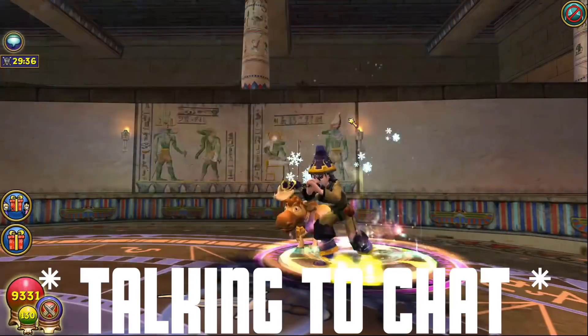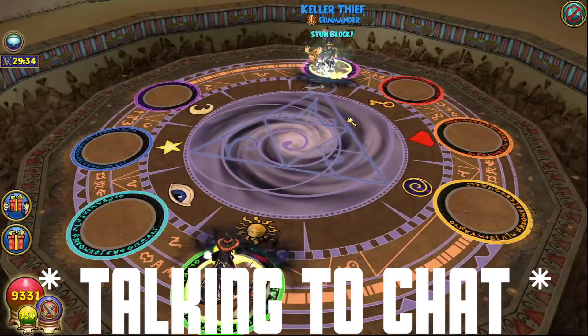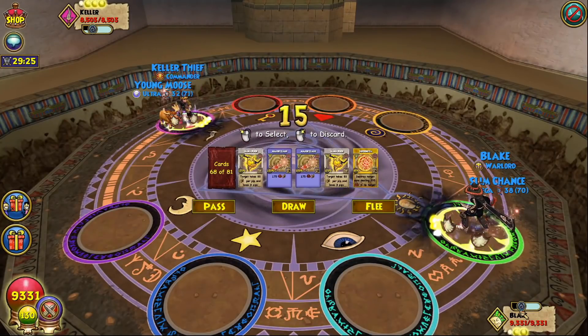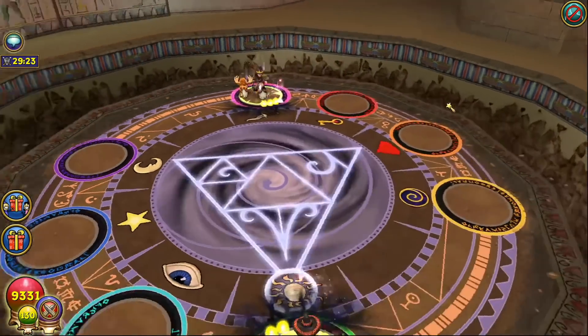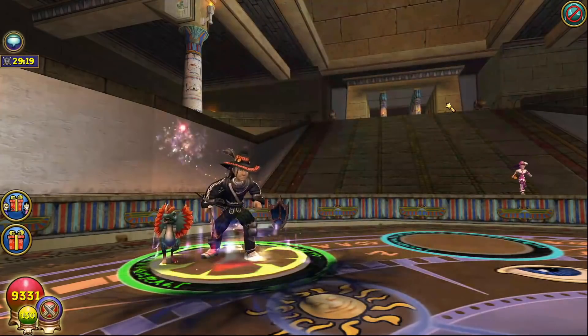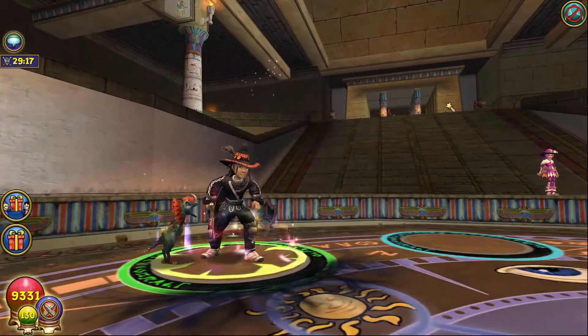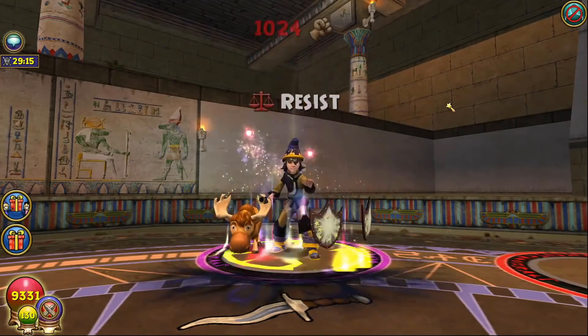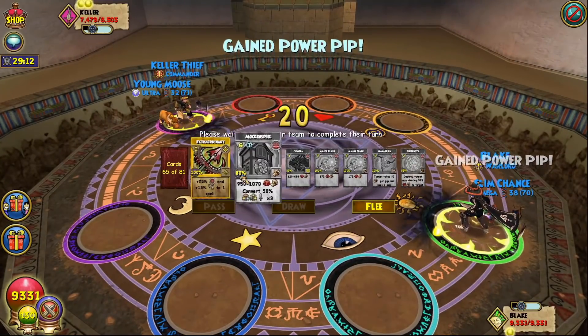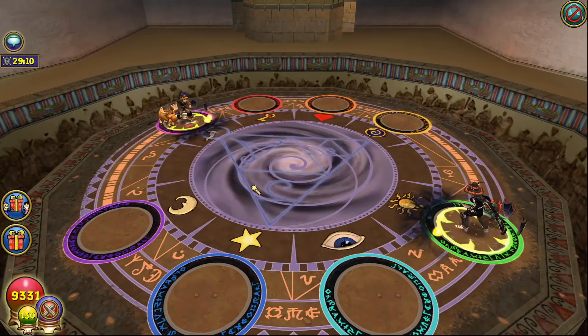I'm just gonna burn him right now — he's got seven pips, I don't really have a better move. I could be digging for spirit shields and stuff, but seven pips is fine for me to burn. Let's gauge his resist as well. A thousand off of seven pips — I'm gonna say he has Spooky Robe, that looks like Spooky Robe to be honest. Let's discard and draw. Nice, that's a great pull — got a spirit shield.